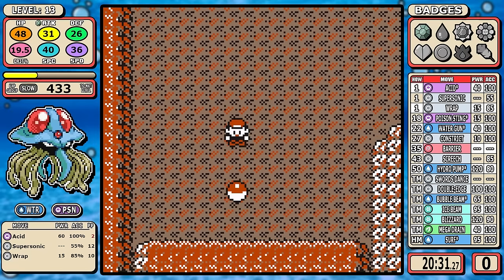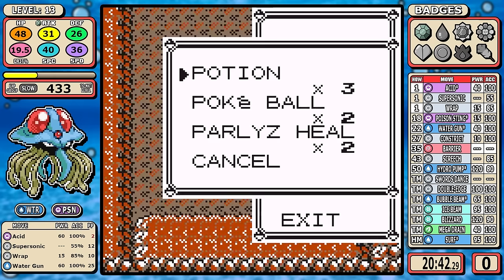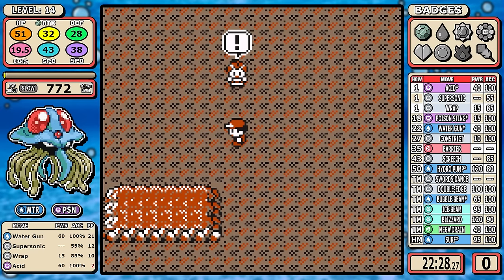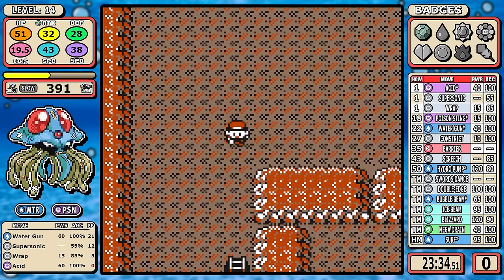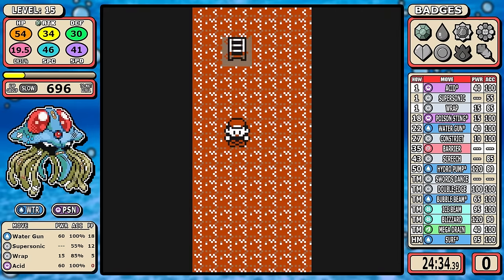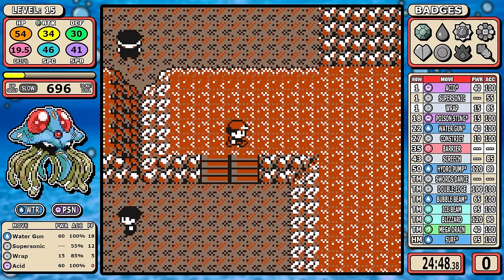Going into Mt. Moon, we get our first STAB Water move — Water Gun. Not a great move, but when you have this high Special stat it's head and shoulders above anything else you can get. For extra battles, I'll pick up the Super Nerd and then move to the double grass trainer. Water/Poison is a pretty unique typing — we're only neutral to Grass, so there's no risk at all. Then I'll pick up the Hiker. That's the only training we need to do here.